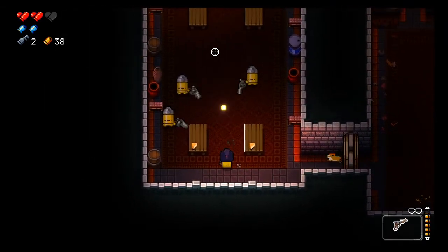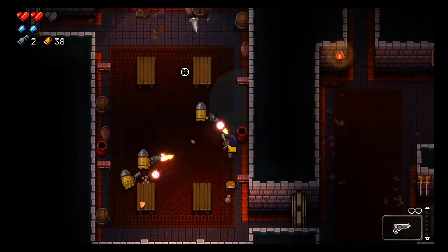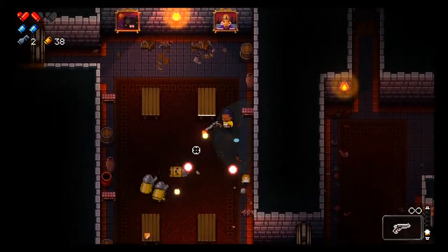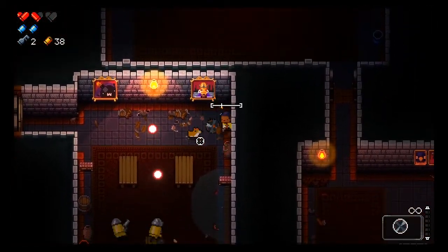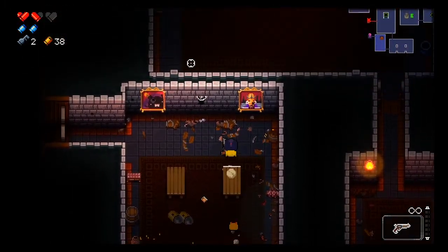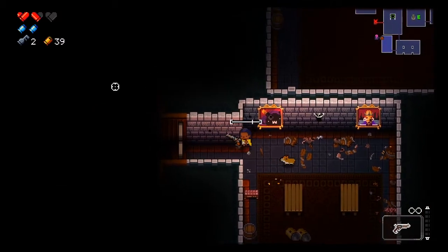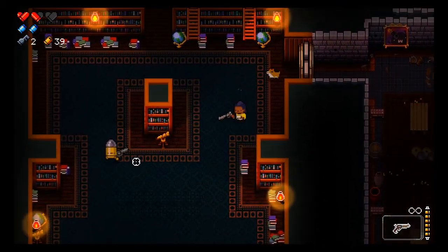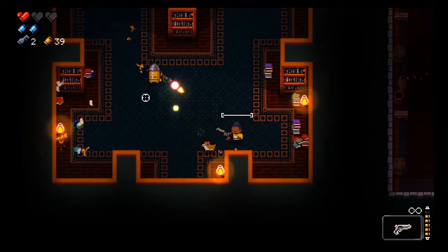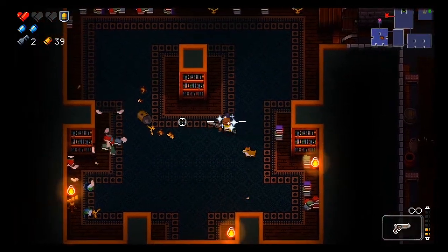So we got, what, two more rooms probably before we get our chest? Maybe this is the last one. We broke the water barrel, which I know is part of the secret floor room type deal. I think it's slightly stable. So one more. We're already down to one heart — I'm incredibly naive. We got one shield though.